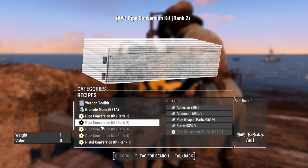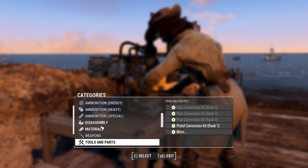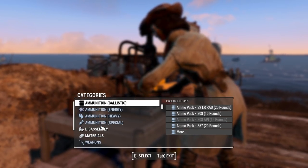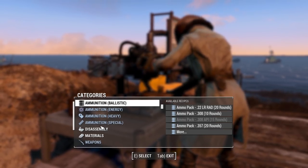You can create conversion kits so you can convert your weapons to automatic or semi-automatic. Lots of stuff you can do here as far as crafting energy and ballistic ammo, explosives, etc.